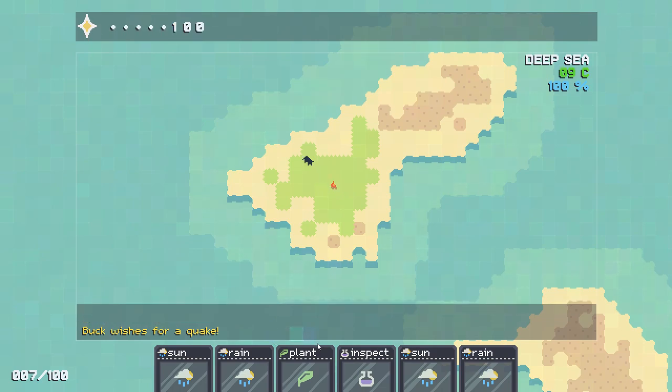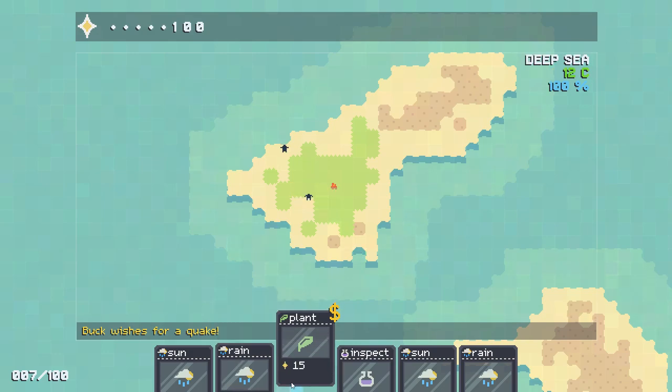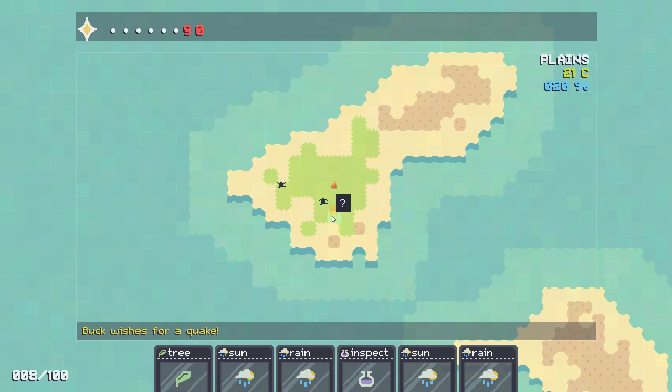They both have wishes. They want to see minerals and they want to see quakes. If I give them their stuff, they'll give me faith. We're going to give them some plants, so now they know they have wheat laying around. We also have a tree we just spawned in, so they'll take it as well.